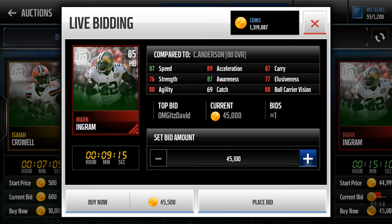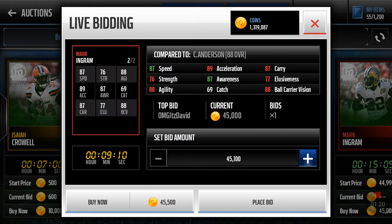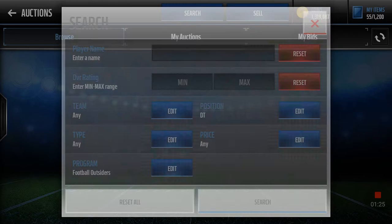He's going for like 45k so it's not bad. He's not as good as CJ Anderson obviously, but if you pull him, he's money right there in your pocket. All right, D-tackle.